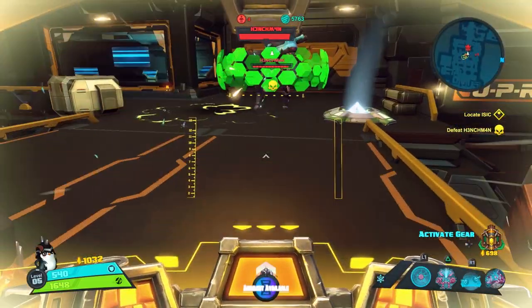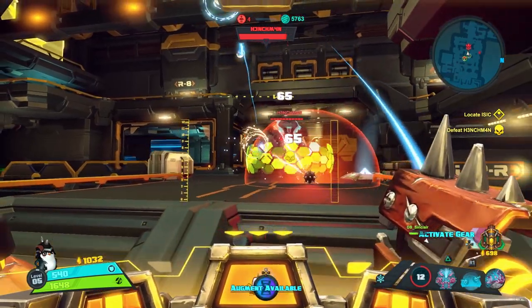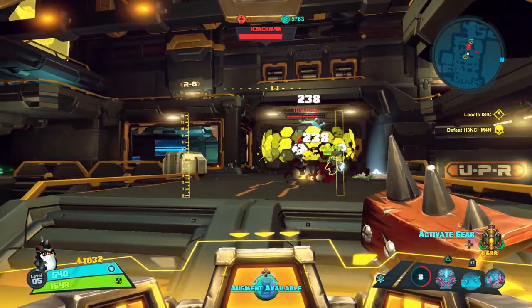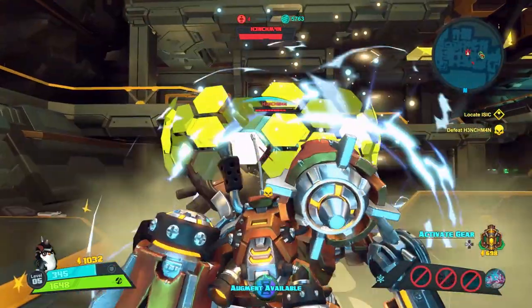Alright, now I'm going to go up here and lay down an Arc Mine, and go ahead and pull out Toby's ultimate. This guy's about to jump — I've played him before. Right after he jumps, I'm going to open up Toby's ultimate, which is called Core Discharge, which is going to do this big mega laser.